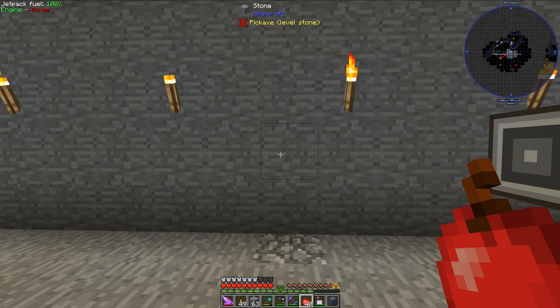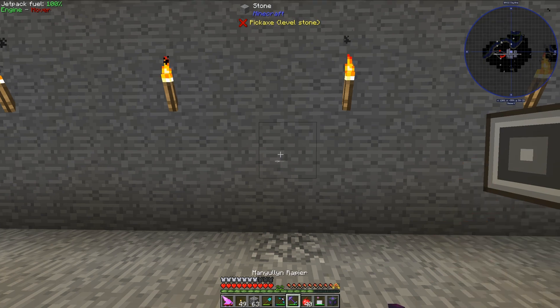Hello, I am Minecraft Phenom08, and today I will be teaching you how to automate the Atomic Reconstructor from the mod Actual Additions using an ME system from the mod Applied Energistics 2. To build today's automation, I will need three mods, and those mods are Actual Additions, Applied Energistics 2, and Ender IO. So let's get started.